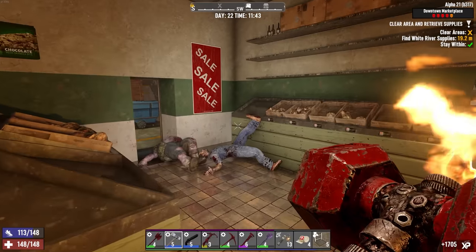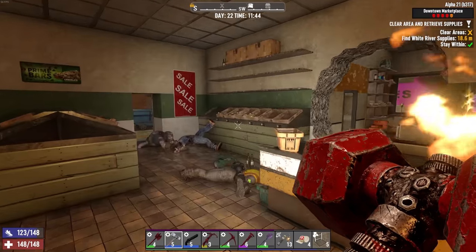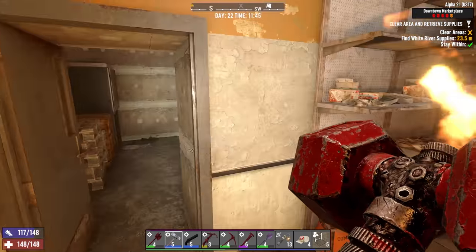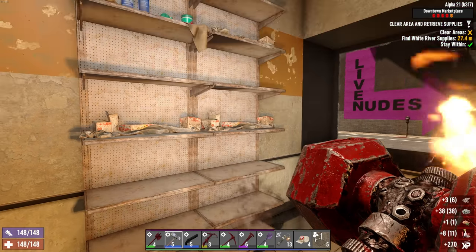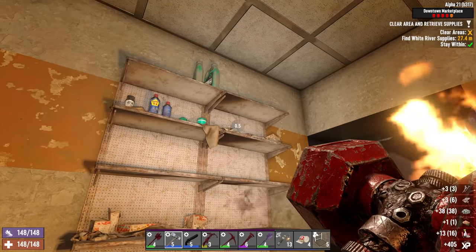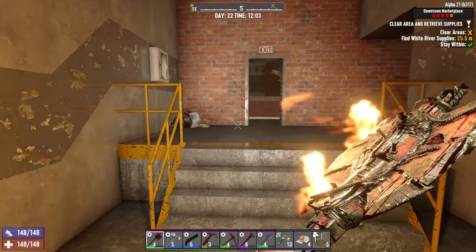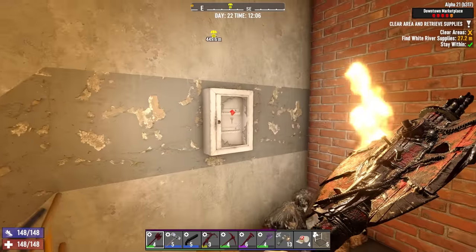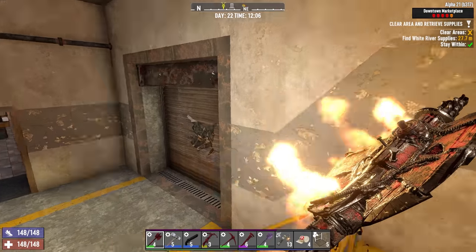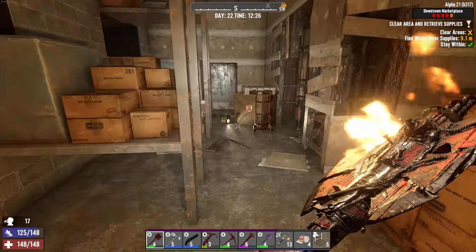I've been stockpiling a backup set of gear so that when or if I do die, I'll at least have a good sledgehammer and some tools handy. There's an airdrop coming in outside somewhere - it's right next to Jen's. And if memory serves there's a bit of a fight to be had here. None of these are runners, which is nice to see. The duck bill - it's so good! And the group knocked down too. Feeling pretty strong these days.